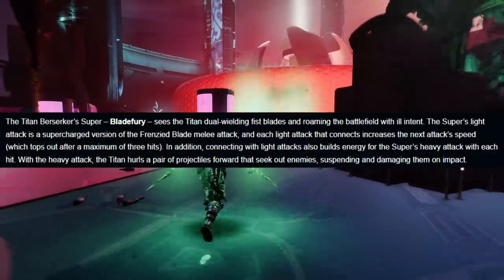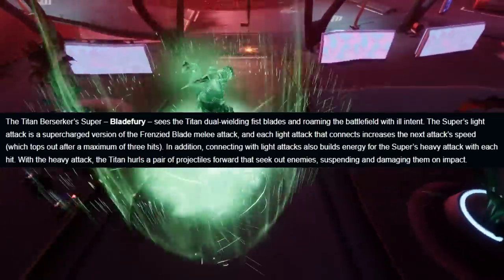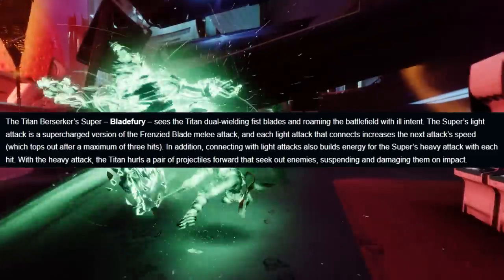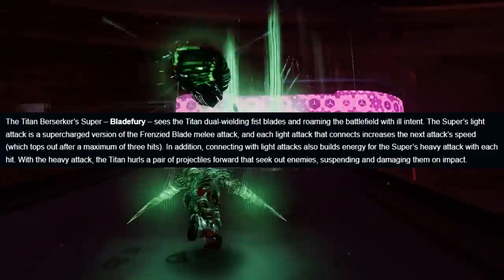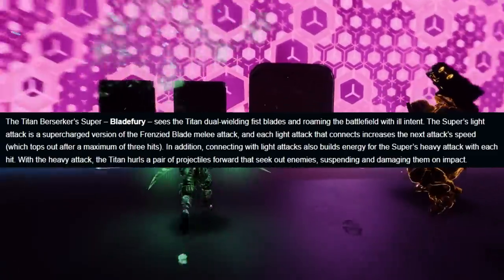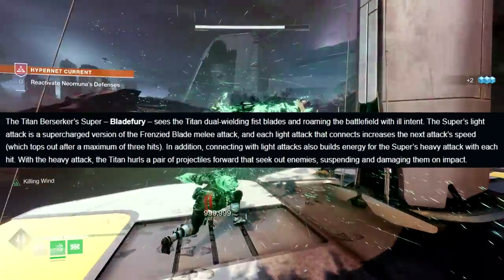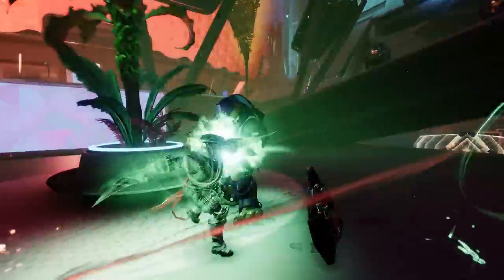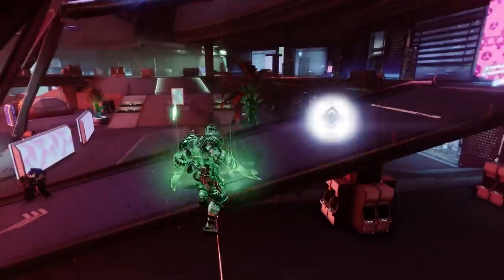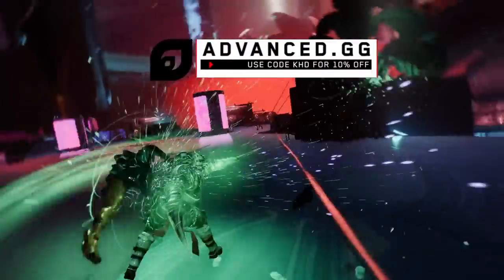The super is called Blade Fury — you roam around the battlefield. The light attack is a supercharged version of the Frenzied Blade melee, and each light attack that connects increases the next attack's speed, maxing out after three hits. Building enough light attacks generates energy for the heavy attack, which shoots out a pair of projectiles that seek enemies, damage them, and also suspend them. Suspending is huge in Strand — it basically negates an enemy's ability to fight back.